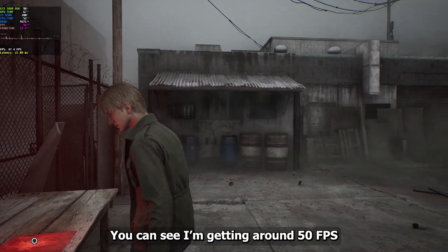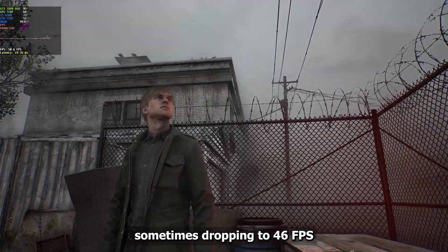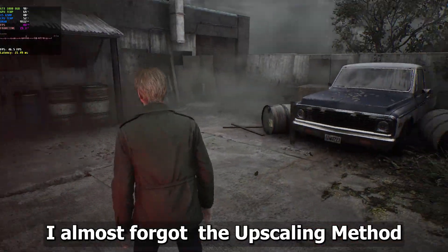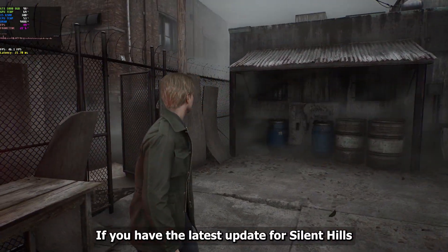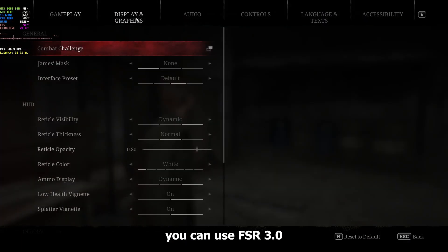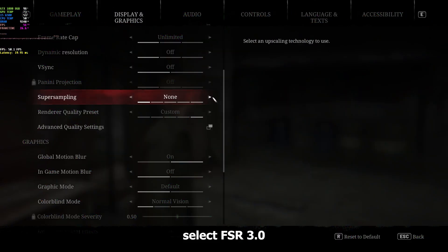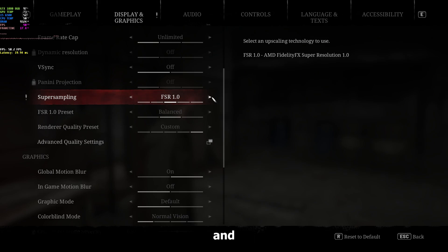Now let's see how these settings perform during gameplay. I'm in the gameplay now — you can see I'm getting around 50 FPS, sometimes dropping to 46 FPS. Oh, I almost forgot the upscaling method. If you have the latest update for Silent Hills, you can use FSR 3.0.